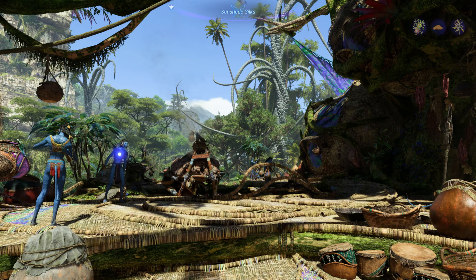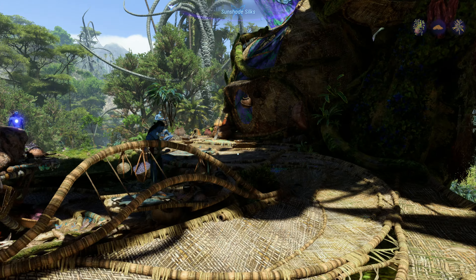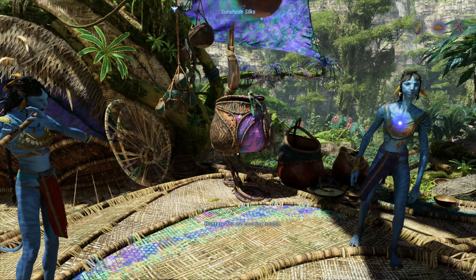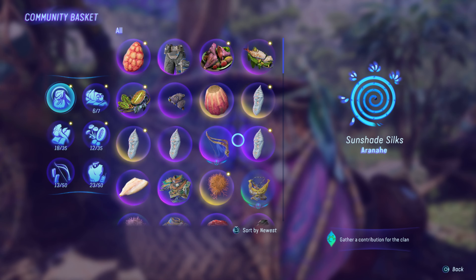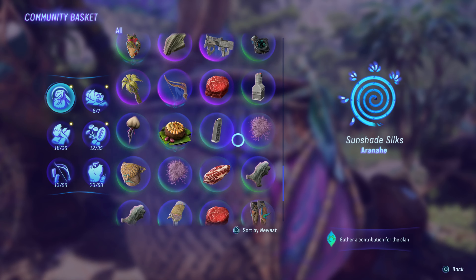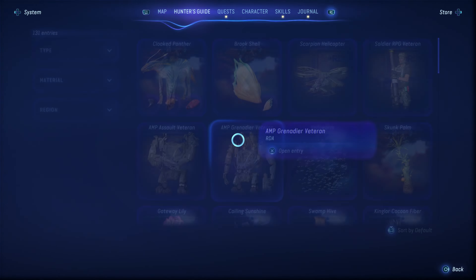So we got a quest giver right there. There might even be two — yep there's another one right over there but we're going to ignore them and go to the basket. So they are looking for a vine shroom of superior or better quality. And I don't believe we have a vine shroom — that's a rarer ingredient. We do not.